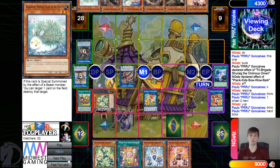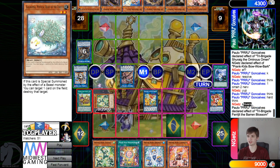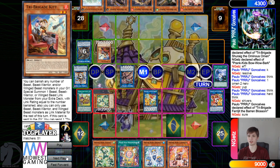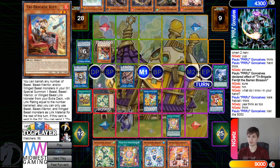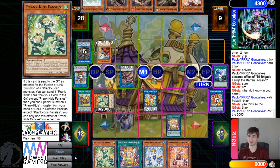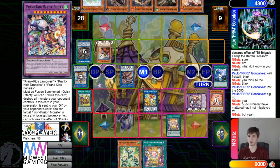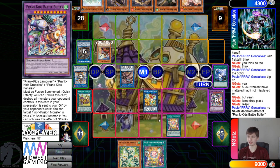Searching out — they are going to add Beast of the Forest, says shivers — then Blossom effect special summons Kit. They are thinking on the summon. They activate fusion spell. Lost the 50/50 — yeah, it happens. Summon out Battle Butler and get those effects — chain the Battle Butler effect to go ahead and wipe the board. This is definitely pretty good here.